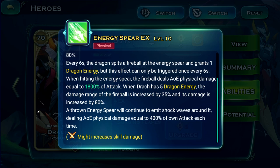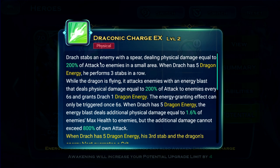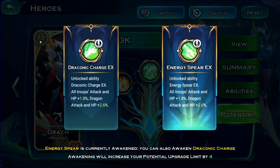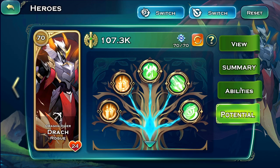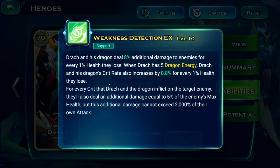This particular hero is fully passive. The other potential you could select is Draconic Charge, which is a single-target attack — more like Drag but not AOE-based. That one is better with a very strong Drag, which is hard to achieve with low level and weak research, so I go for Energy Spear, which is performing well.